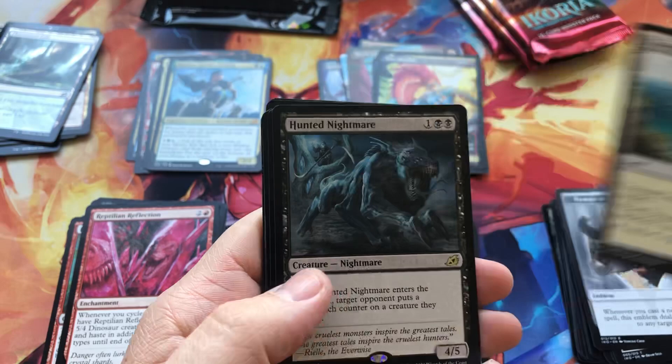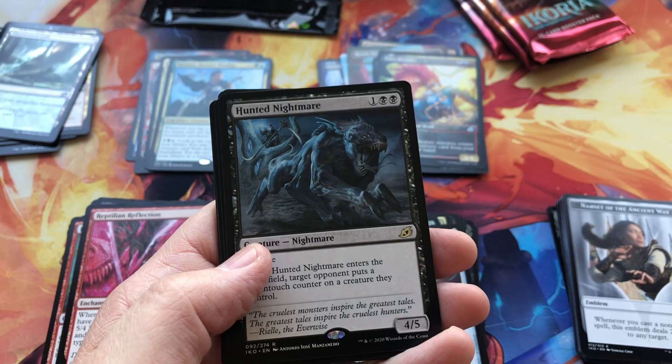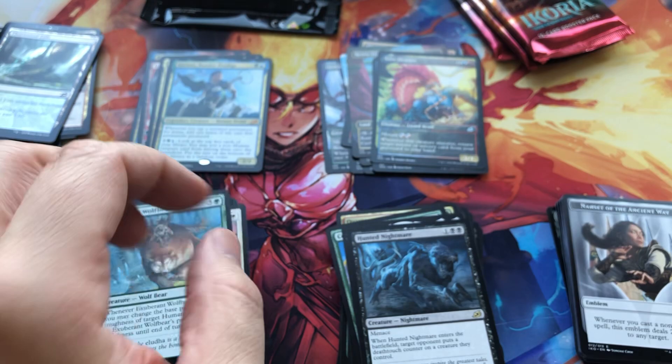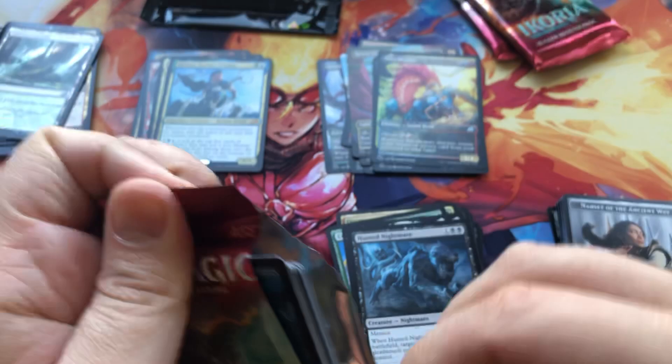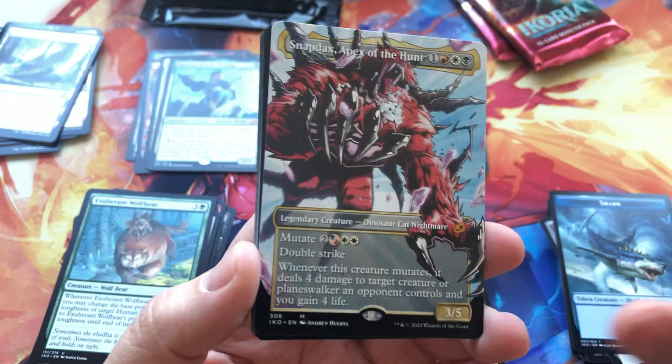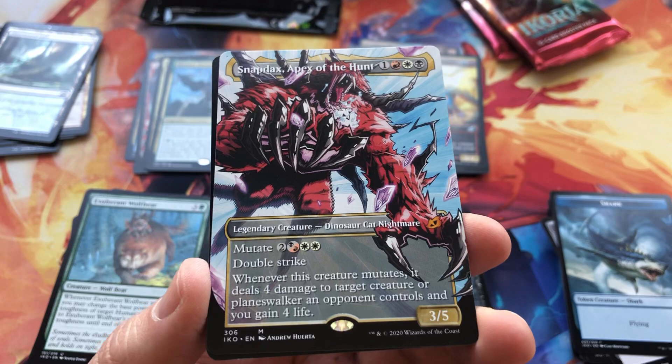Narset emblem and a Hunted Nightmare — very cool artwork. Let me make sure we got enough lighting for you guys to appreciate that. Last three packs.